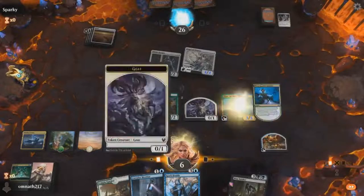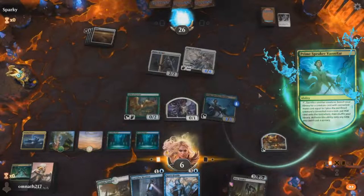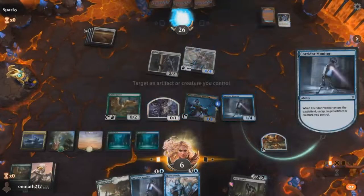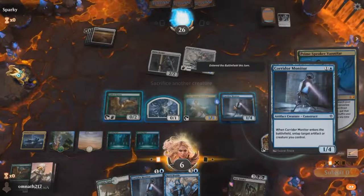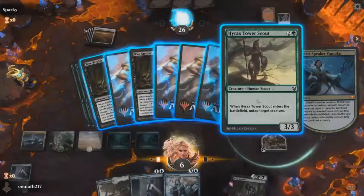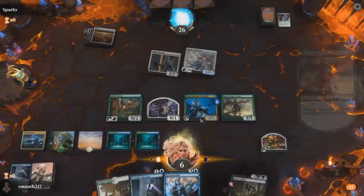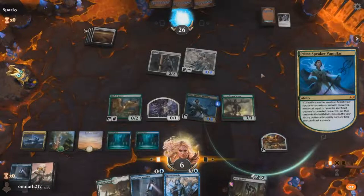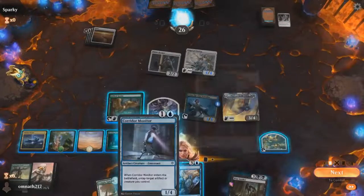Combo is online. The first thing you always need is a Luminous Broodmoth. You do that by looping your two drop into a three drop into a four drop. Sometimes you can skip getting a two drop if you already have a three drop on the field. You sacrifice whatever you have to get your Corridor Monitor, then sacrifice that Monitor to get your other three drop that untaps something. You also need a way to untap Vanifar in your hand — in this case, the Corridor Monitor. Sacrificing the scout gives us Luminous Broodmoth, and with Broodmoth on the field, it should be over.